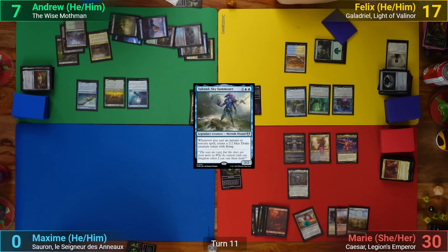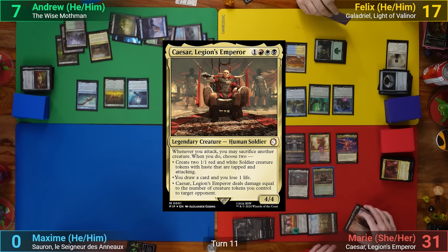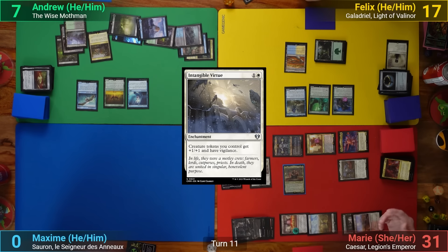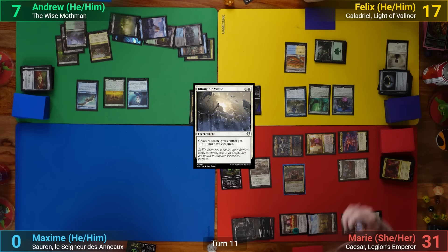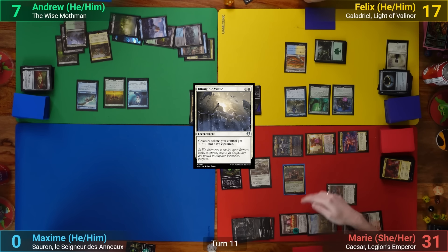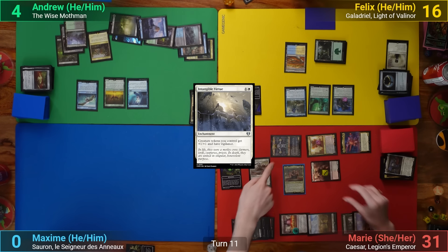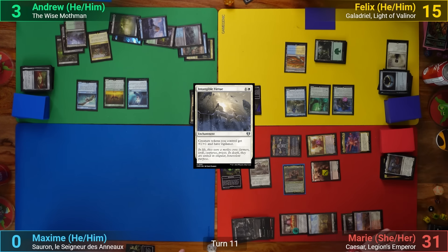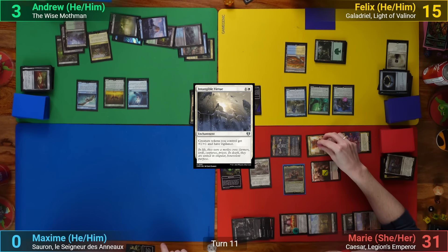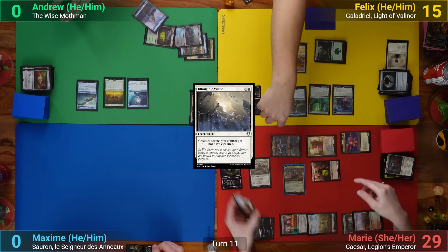Marie draws, plays a Plains, replays Caesar, and casts Intangible Virtue. Going to combat she swings out at Felix — sacrificing Yes Man to make two tokens — and has Caesar deal the damage directly to me. Caesar triggers again thanks to Ishan, having Marie sacrifice another token making two more, dealing damage to my face again. She also makes two junk tokens from Boom Scrapper. I die from the Ellis trigger, seeing creatures dying on Marie's side of the board.